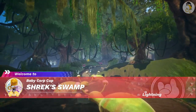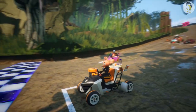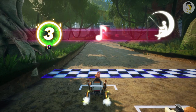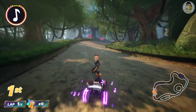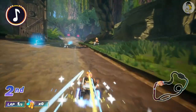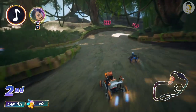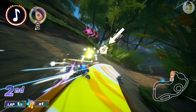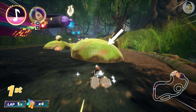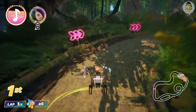Next is Shrek's Swamp. At the start, make sure you press up to match the music beats for a big head start. If you missed the magic lyre path, just make sure you hit the green snails to jump. Try to avoid the mud as much as possible as it slows you down.